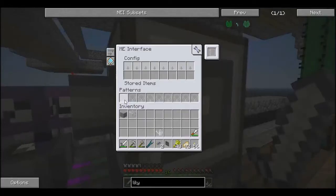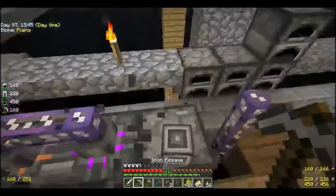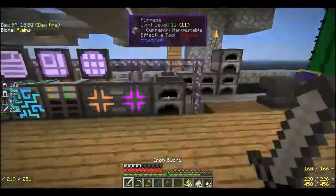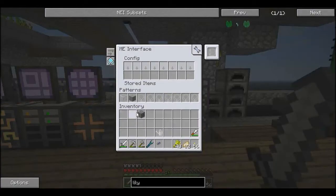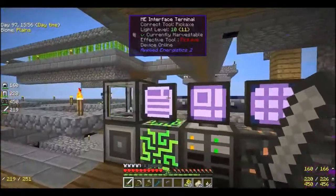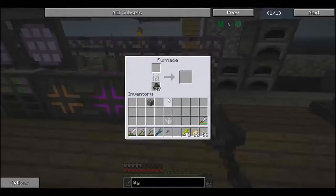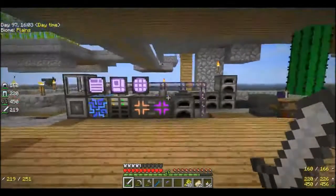So what I can do is grab these out, pick this up, pop that there and put a cable there and it looks a bit better. Now I can put these back in here, and if we go back to the interface terminal it still recognises that it's attached to a furnace and it still works, so that is cool.